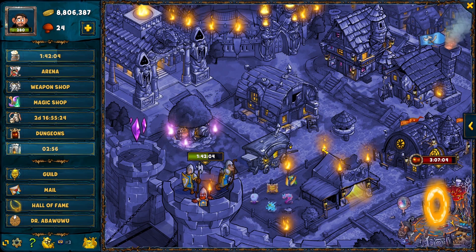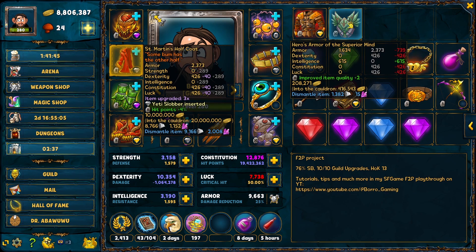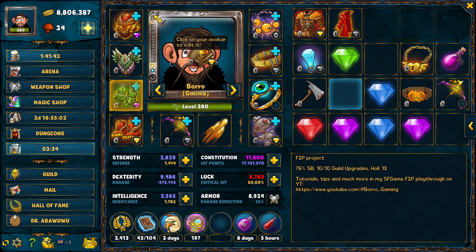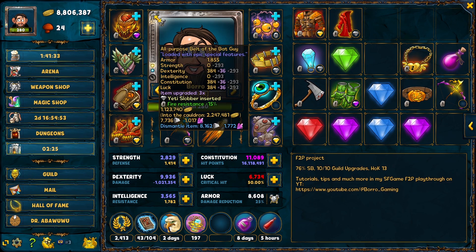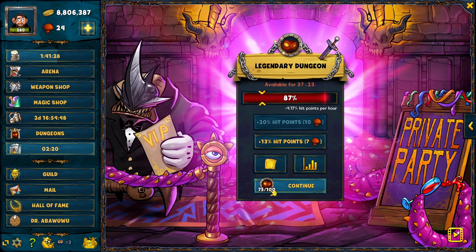Share how your legendary dungeon runs went. For me, you'll see in a few seconds — I'm actually satisfied with how this run finished. As always, we are going to start with equipping item quality two, four, and six. It's always most important to have maximum item quality because health doesn't matter — what matters is the maximum increase of item quality.